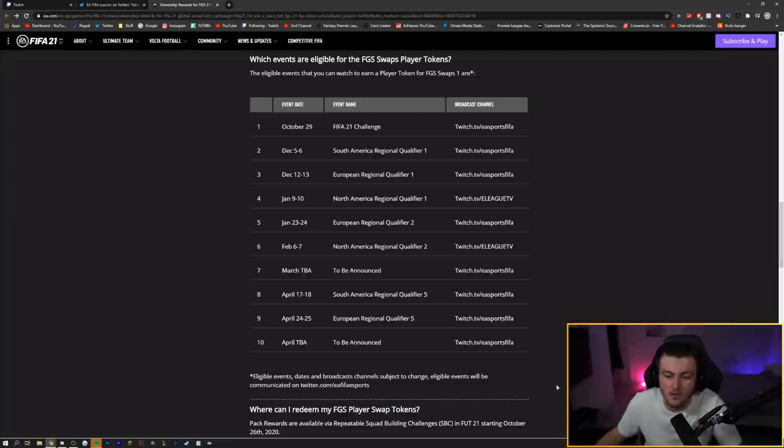All these streams will be on the EA Sports FIFA Twitch channel, except for the North America Regional Qualifier 1 and 2, which are on the eLeague TV Twitch channels. Just make sure your account is linked and watch for an hour. You do need to have the volume on — Twitch can detect if your tab is muted. I usually set up my laptop with volume on but mute the laptop itself, which still registers as watching. Any device works as long as your Twitch and EA accounts are linked.